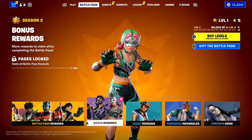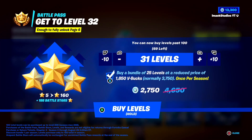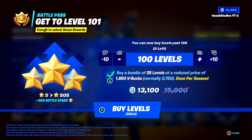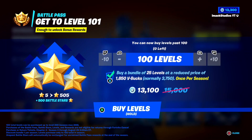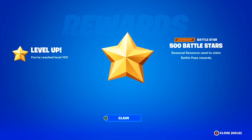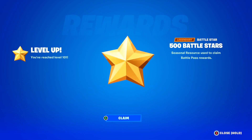So of course, the first thing we need to do is buy all the levels right now. If we press the button to buy levels, we should be able to max out and buy the maximum levels. And oh my goodness guys, take a look — 100 levels for 13,100 V-Bucks. That is so much money, but I am willing to do it. Let's do it right now. In 3, 2, 1 — buy the levels! I'm holding the button down. We are going to buy the levels, and oh my goodness, just like that — 500 Battlestars on my Fortnite account. Level up, you've reached level 101.